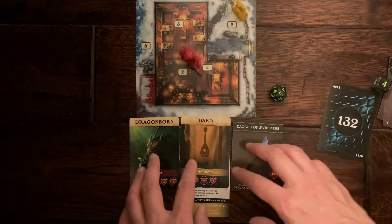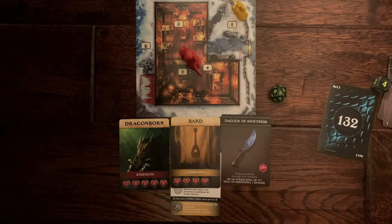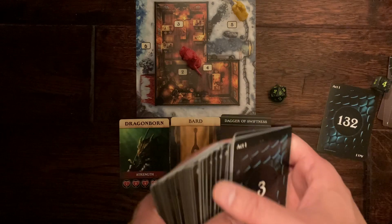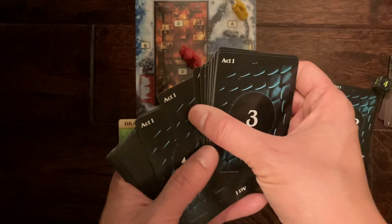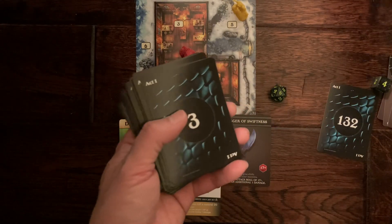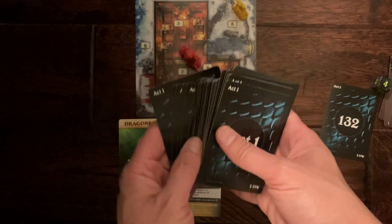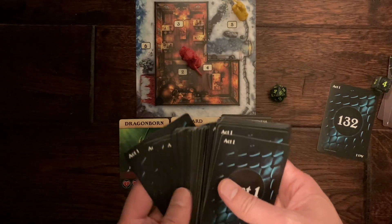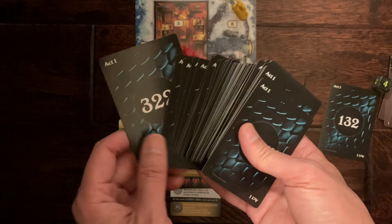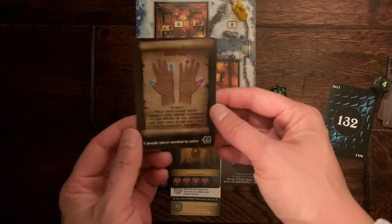With each puzzle, each solution is numerical in nature. If the solution is, say, 110, you find card 110 and flip it over to see if you got the correct answer. With the Act 1 deck of cards it goes from 1 all the way to 322, so if your numerical solution came out to 512, you're probably wrong because it doesn't go that far.